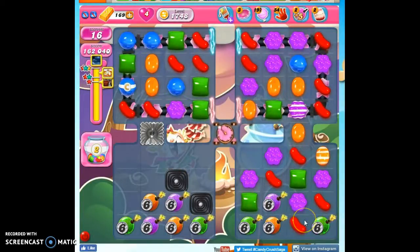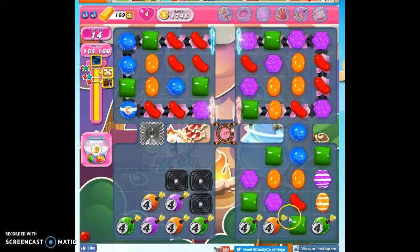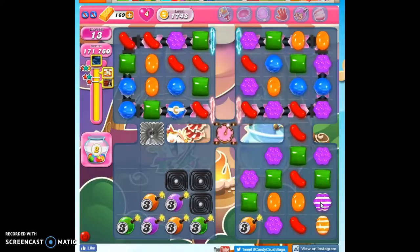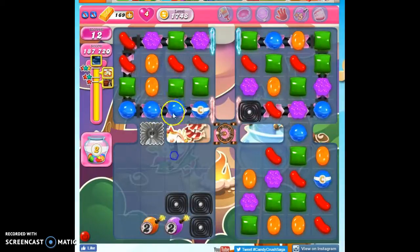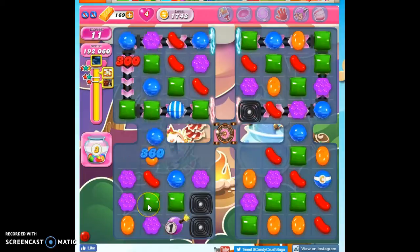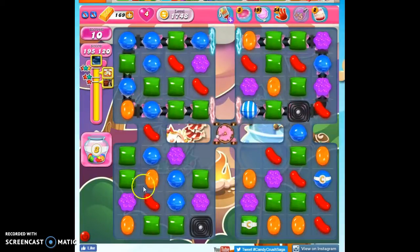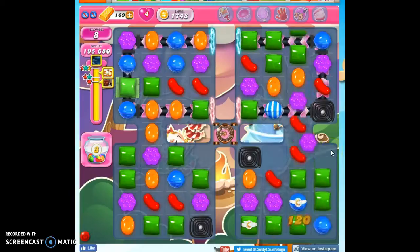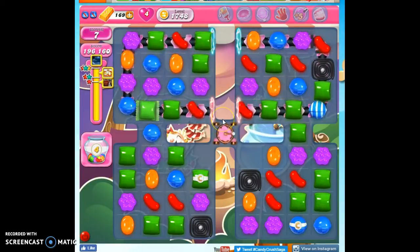Now we just have to take out the rest of these Ticking Time Bombs. I'm going to try to have these specials help me. So if I take out the green here, I can shoot this across this way. Now I just need to get this operational. Okay, so I have 10 moves left. I don't have any Ticking Time Bombs to worry about. I know it seems very, very difficult to get rid of those Ticking Time Bombs, and I did it by the skin of my teeth.